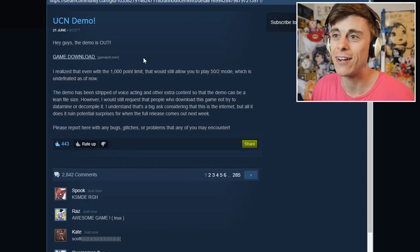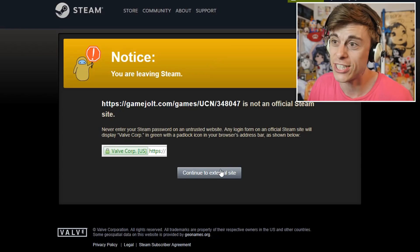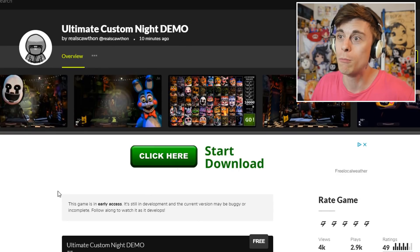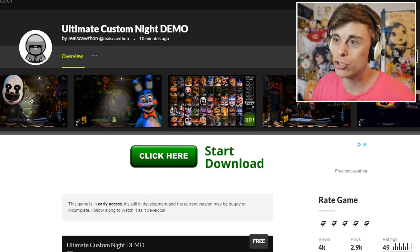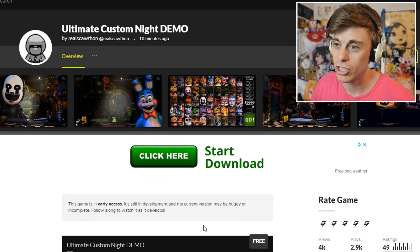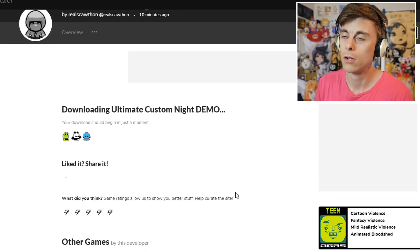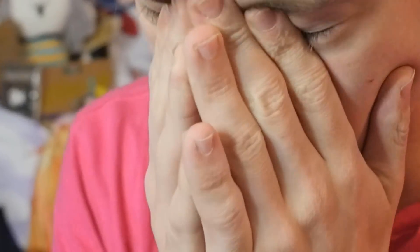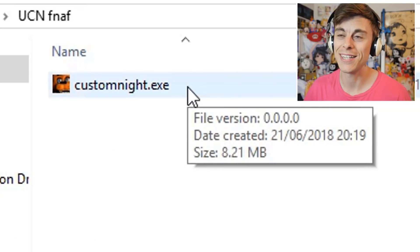Ultimate Custom Night demo. Hey guys, the demo is out. Let's just go do it. I've been refreshing this page for ages waiting for this. Yes, let's go. Game jolt's completely fine. And here it is, Ultimate Custom Night demo. All the pictures right now and everything. Oh, that is insane. I just should shut up and go download it right now. I can't wait. It's going to be so good.